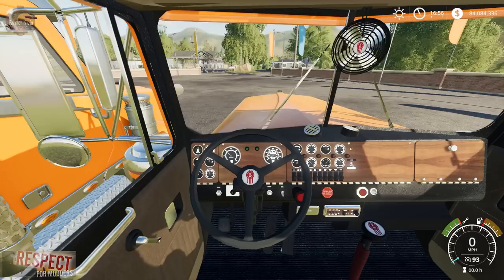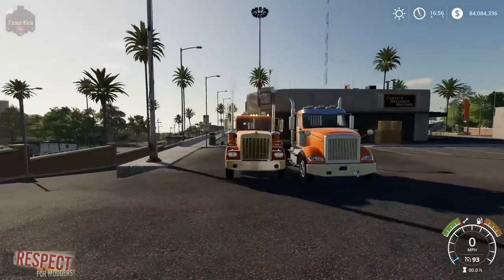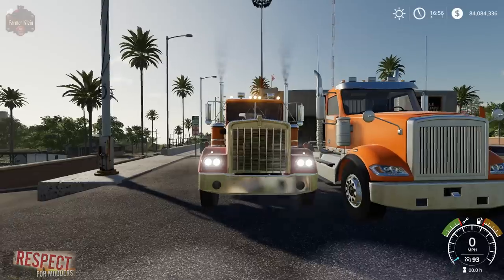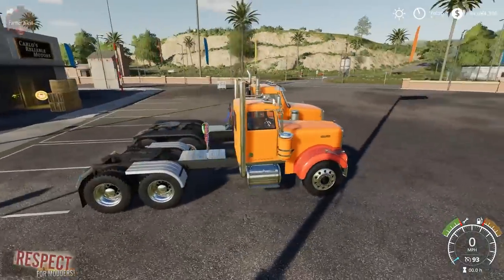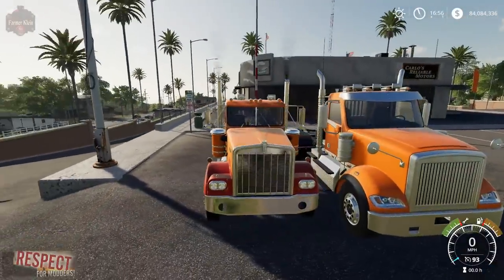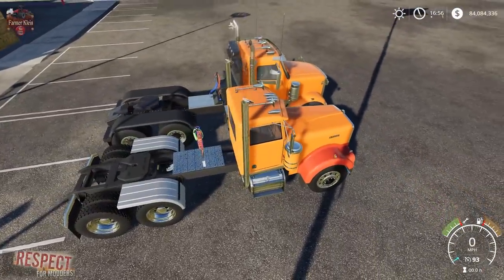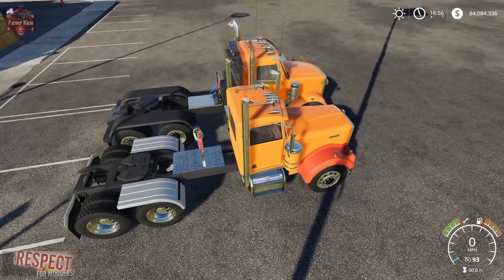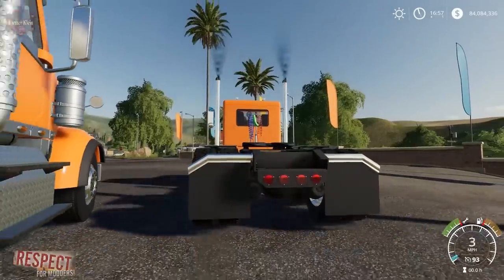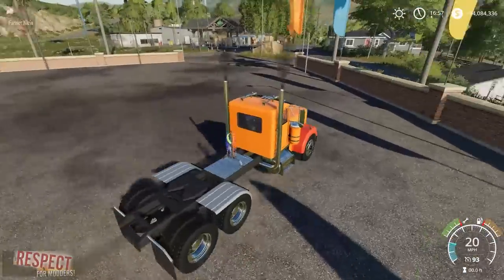You do not have turn signal indicators on the inside. Looking outside: we've got parking lights, low beams, high beams, and then off. The horn works, and you have animated clappers on the exhaust. We have working brake lights but no working backup lights.